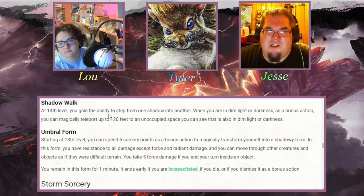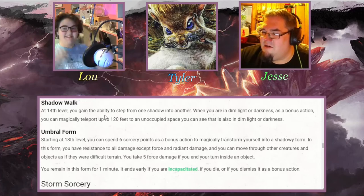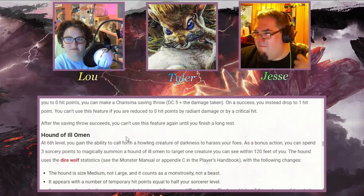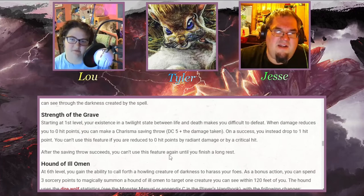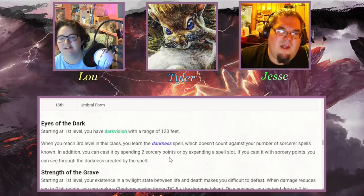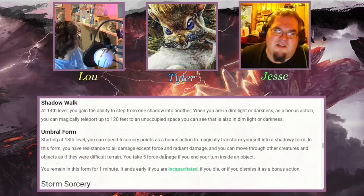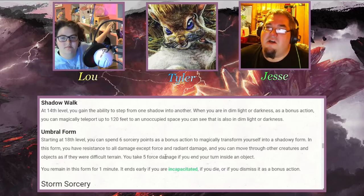Shadow Walk is also reminiscent of Nico from the Percy Jackson books — he has a similar shadow travel ability, and he even has that giant hellhound that was originally Percy's before Percy retired. There are lots of good fictional versions of Shadow Magic out there. You can incorporate ninjas or all kinds of other inspirations into this subclass.